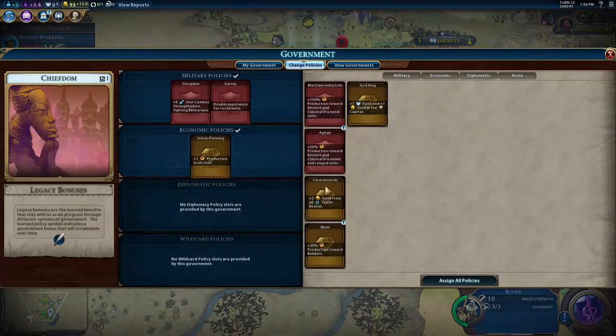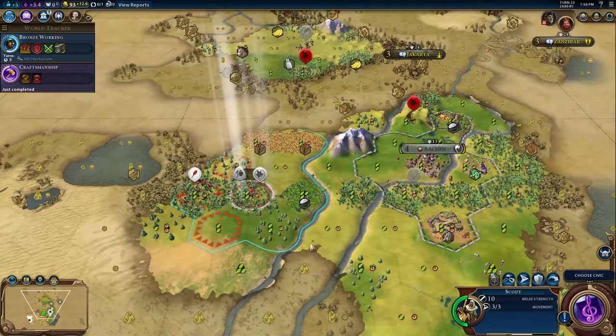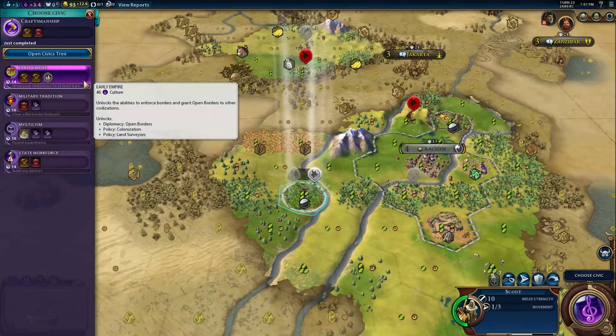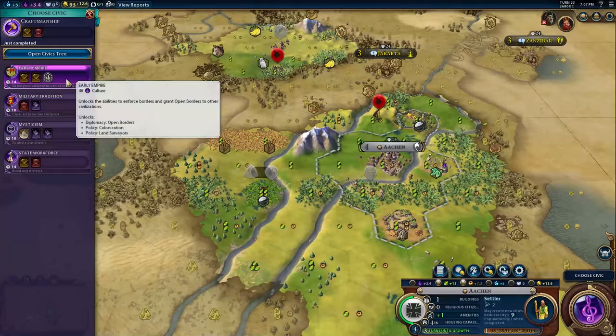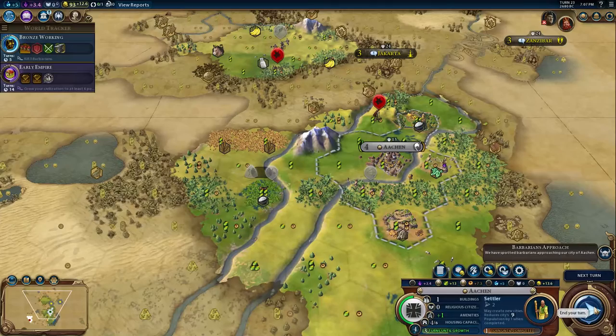Let's go ahead and get bonus production towards ancient and classical range units — double experience for recons, not that valuable. Maybe this archer is better used to fight off this warrior. What's going to happen first — me building a district or me getting up to six population? Will I get up to six within seven turns? It's a tight call. When I refound the city I'm going to go back up to five. How quickly does this city grow? It grows pretty fast, it's got pretty good food. So I don't think I'm going to waste the boost for early empire. If it ends up not happening I'll try to remember to switch over when it's around halfway.